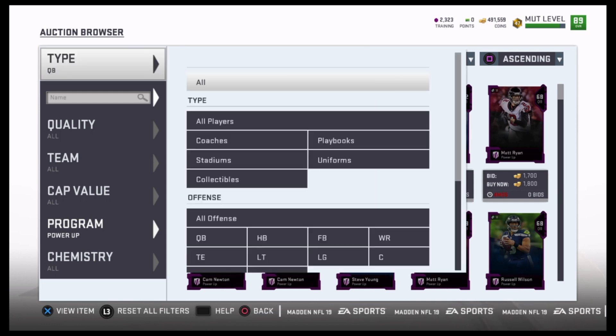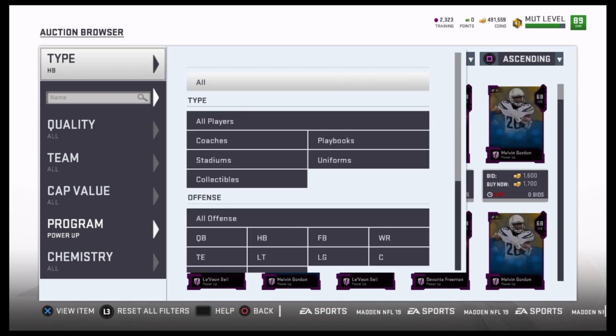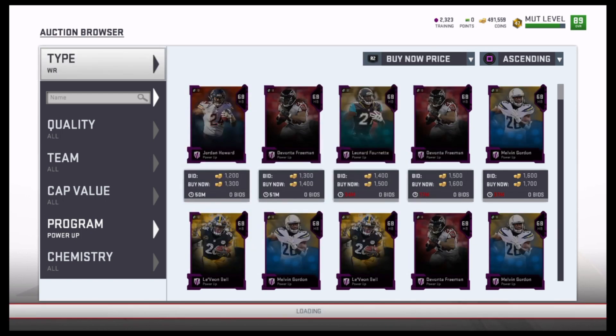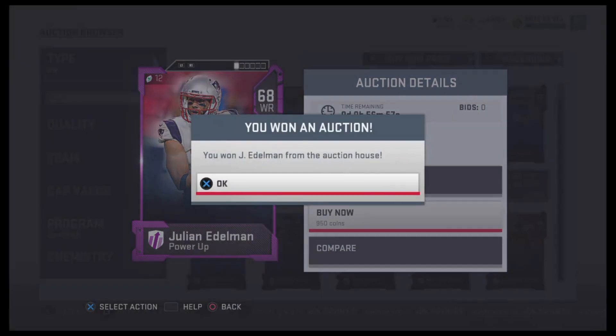Starting off, we're going to start sniping power-ups, because the hardest thing to get is the elites. We're going to basically create elites out of these dirt cheap power-ups. We're going to try to find them around 1,000, under 1,000 — like Julian Edelman here is perfect.